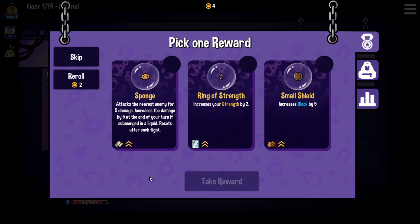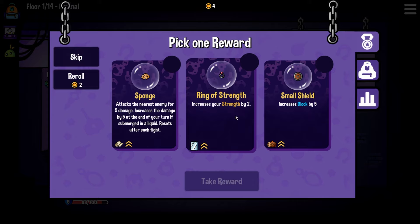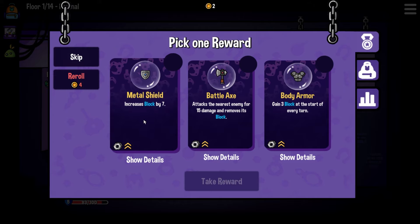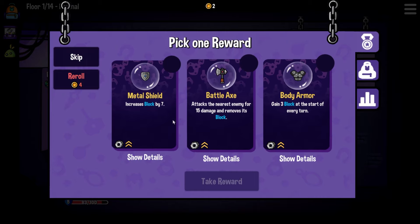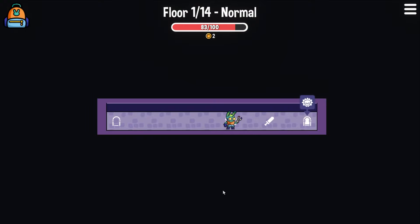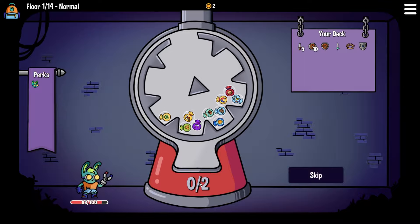We've got a sponge, the ring of strength, or the small shield. The ring of strength is quite good - being able to increase your strength - but I don't know if any of those are what we want. Let's reroll. Metal shield could be really good. Body armor would also be okay because we'd gain three block at the start of every turn, and they are all metal. I think let's go for the metal shield so at least we can get block when it's the magnet's turn.